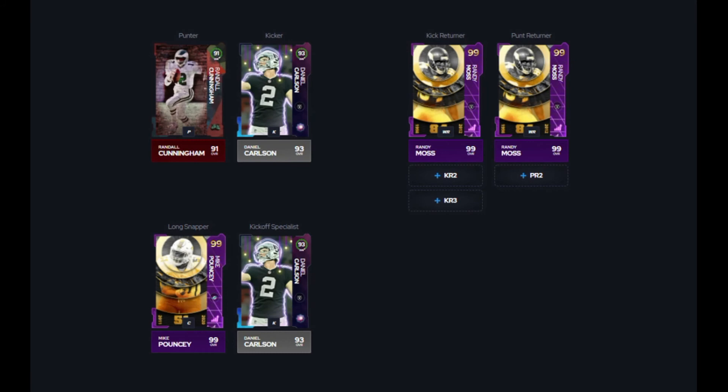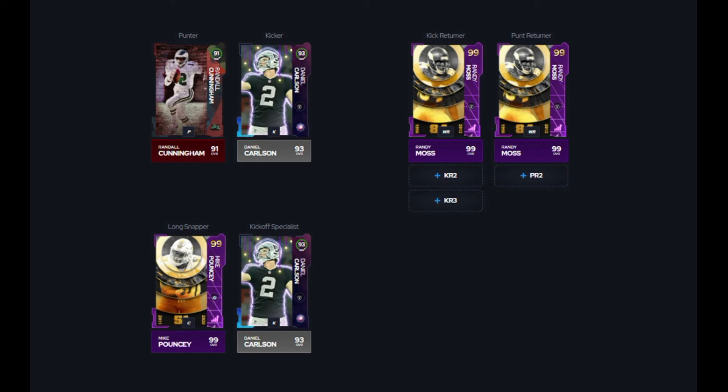For special teams: Randall Cunningham as our punter for the Backyard Ballers, Daniel Carlson as kicker, and Randy Moss as punt and kick returner — but you can put whoever you want. For specialists, I definitely recommend Jimmy Graham at six foot seven as a sub linebacker — I like the height in the middle of the field. I'd recommend Khalil Mack and Barry Sanders as your edge rushers, with Larry Zonka and Jack Youngblood as your rush defensive tackles. Ed Two Tall Jones is recommended as your slot cornerback for his run support with around 92 block shedding. If you want him on the outside for his size, you can put Cordell Patterson in the slot instead.